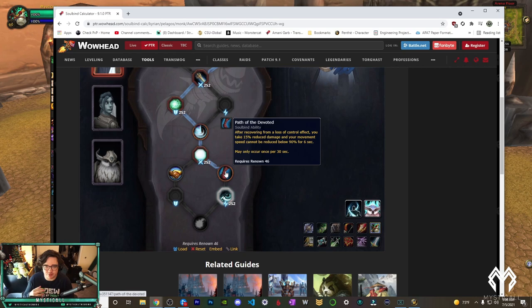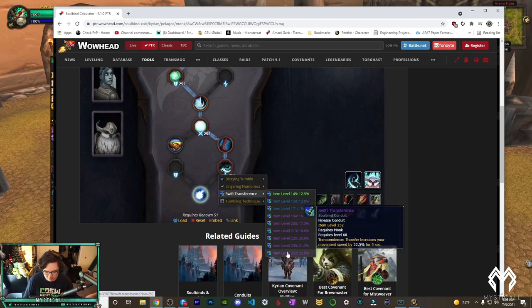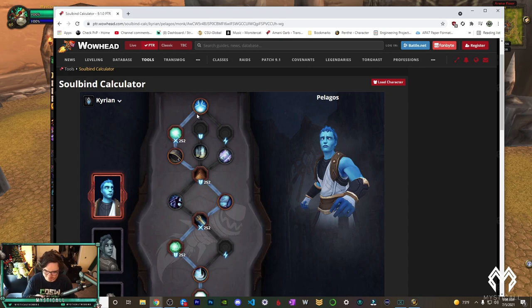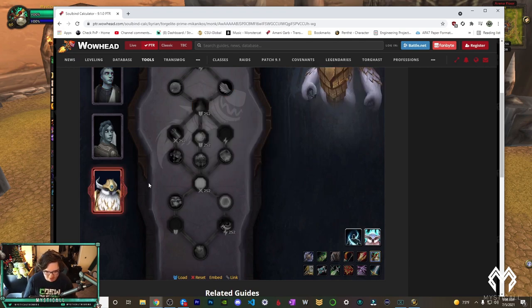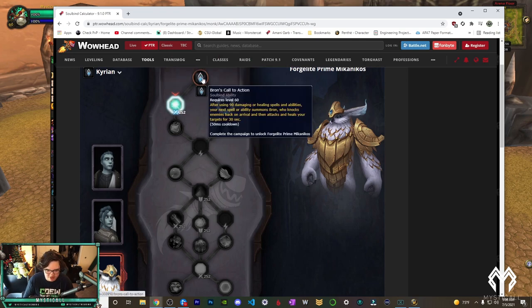Also with Pelagos, Path of the Devoted means after you leave CC you can't be slowed below 90% speed — great for mobility. For finesse conduit, Lingering Numbness if you need a slow, Swift Transference for mobility, or Dizzying Tumble if you need the utility. Newfound Resolve increases your Intellect and Stamina for 15 seconds, which is really good for healing especially in RBGs versus casters. Overall Pelagos is a strong choice if you don't think you're going to die.